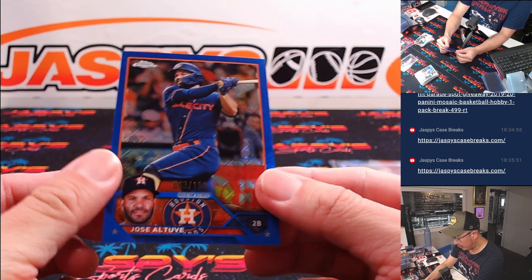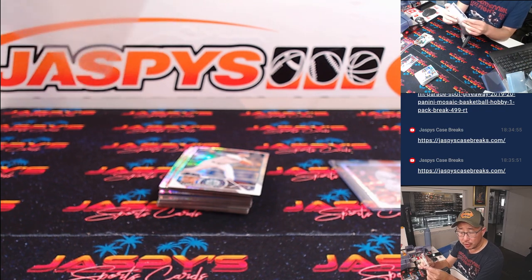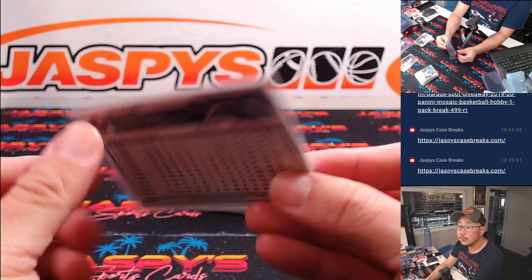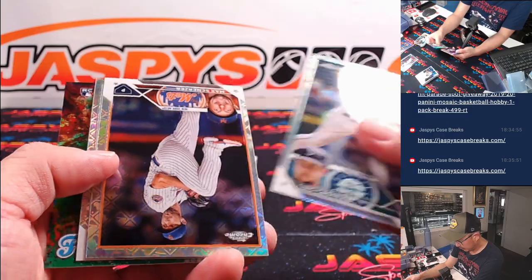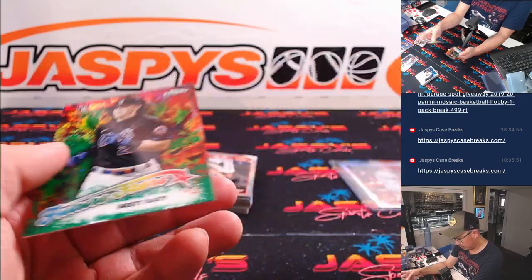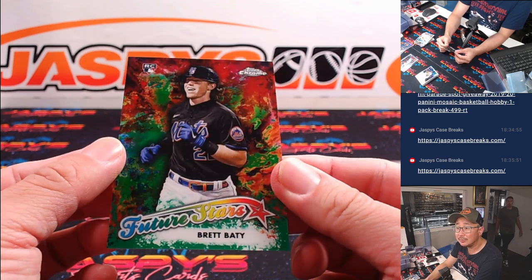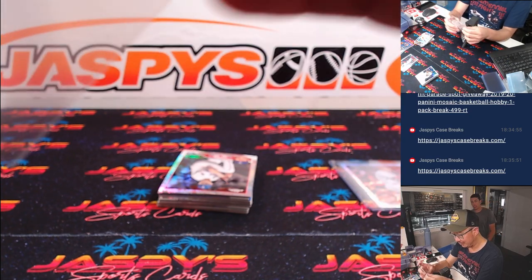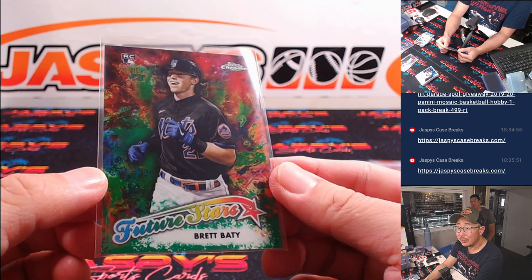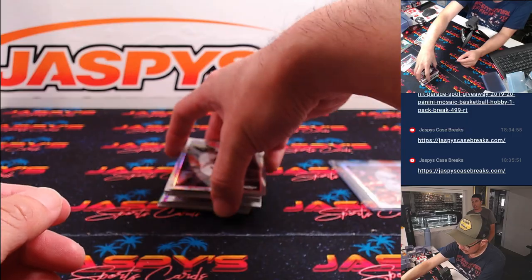Got a Corey Seager purple to 250 — that'll be for Adam and the Rangers. 176 out of 199, Austin Riley — pink parallel for Jeremy Port and the Braves. And 43 out of 150, Altuve will go to Joe Lawson, one of the teams that he won. Got a green Brett Beatty, 28 out of 99. Mets — Joe Lawson.